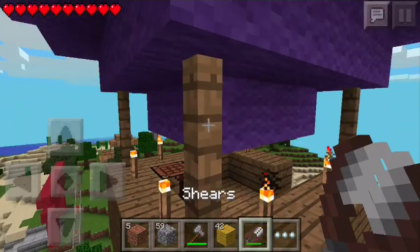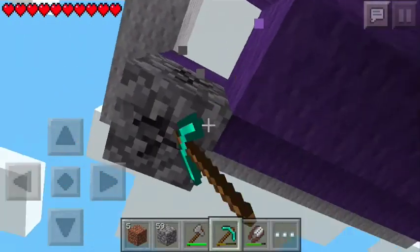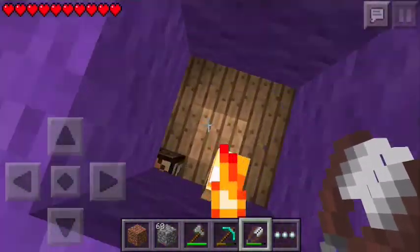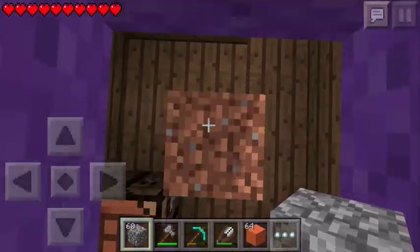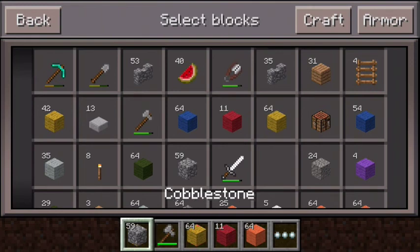Alright, well we're up here. Let's go ahead and break that cobblestone because it looks dumb. And use all our wool to get up in here. So we're going to have it — I'm just going to jump up like this. Stripes of different colors going out. So I'm going to do red, grab yellow, grab my shears, and I guess orange.